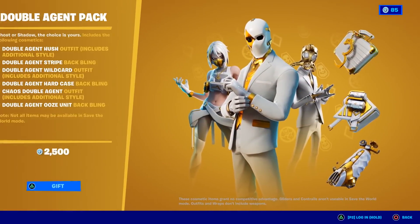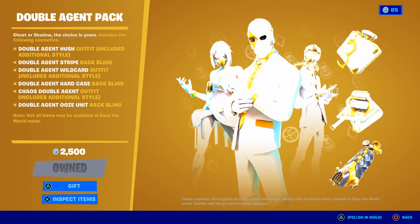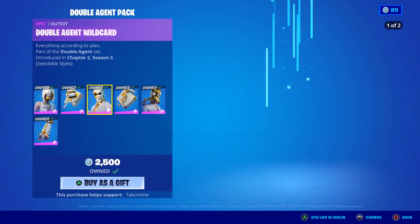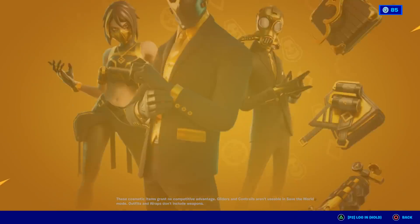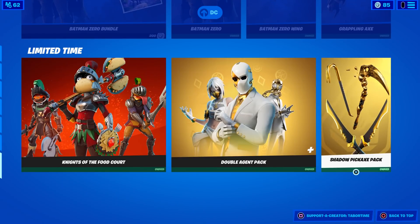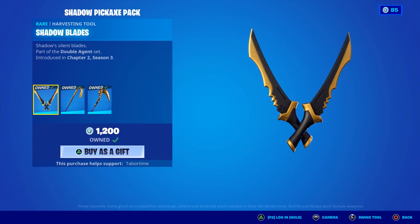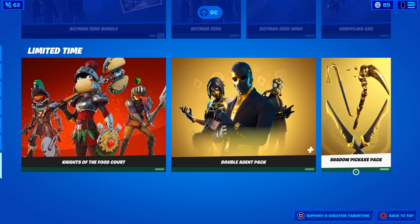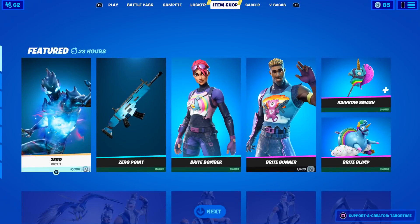The Double Agent Pack — I did a full review on this, and it's probably my favorite bundle in the game. If I had to rate them all, this is hands down the best — so many good skins, so many good styles. I think I rated it a 10 out of 10. If you get that, you should also get the Shadow Pickaxe Pack — it goes absolutely great with it. Probably my favorite bundle in the game.